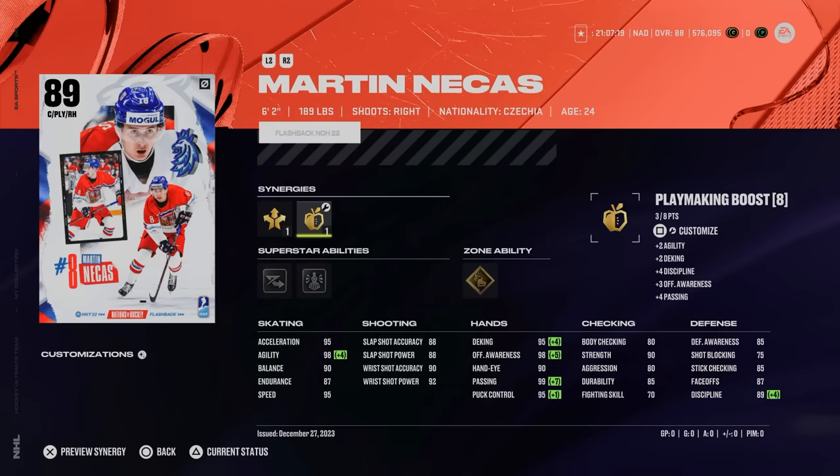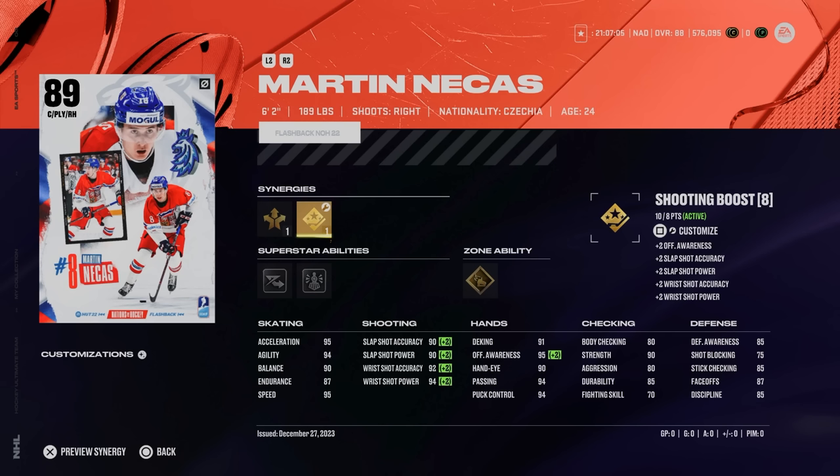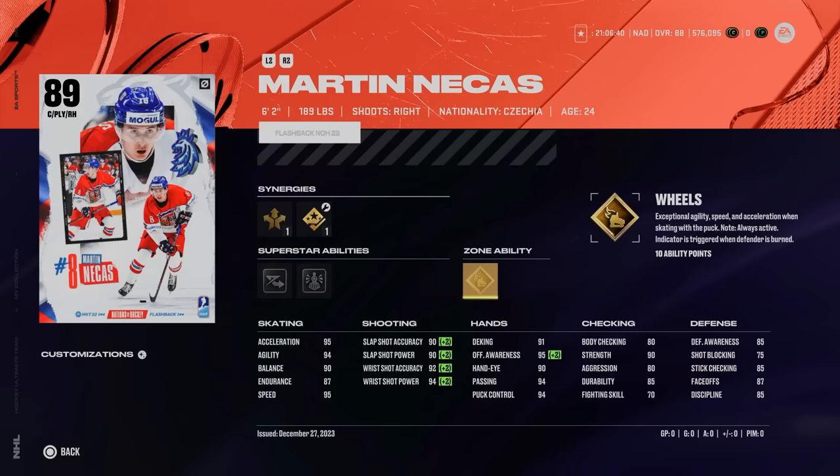His shot is in the high 80s, low 90s. Shooting boost, which I would recommend you put on him, increases that wrist shot just a little bit more. His hand stats are all fantastic in the 90s. Body checking down to 80, defensive awareness at 85, and stick checking at 85. His faceoff rating at 87 is more than enough to be half decent. Gold wheels, silver unstoppable force, and silver elite edges might be the trifecta of meta abilities in Hockey Ultimate Team, especially with the buff to wheels in the latest patch.